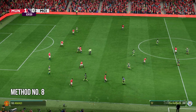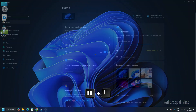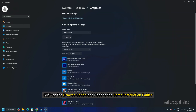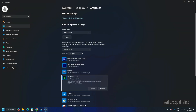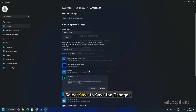Method 8: Add the game for high performance and try a lower resolution. Press Windows + I to open Settings, click on System, then select Display. Scroll down and click on Graphics. Click Browse, head to the game installation folder, select the game EXE and add it. Click on Options and select High Performance, then click Save to save the changes.